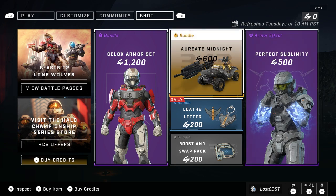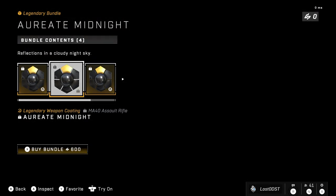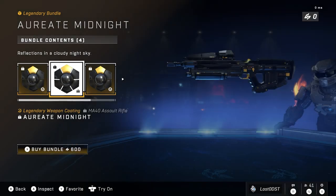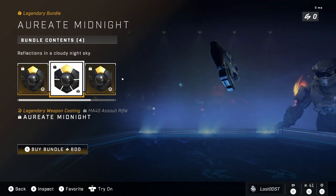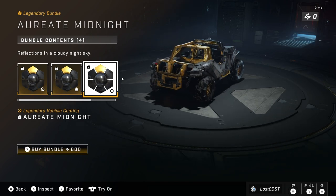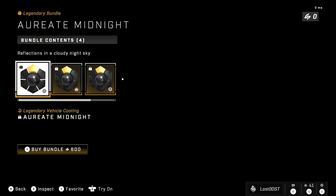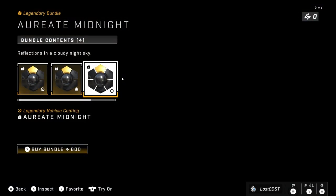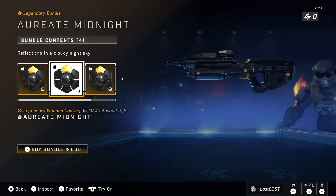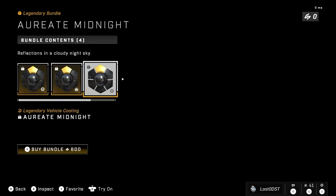Moving on to the other bundle, we got our Crit Midnight — probably pronouncing it wrong — but it's like a black and gold kind of skin. It looks a lot like the Rockstar skins to be honest, so that's kind of underwhelming. Honestly it looks exactly like it. But at 600 credits I think this is pretty fair. You get skins for the Warthog, you get the Sniper Rifle skin, the Razorback, and the Rocky Hogs, so I think that one's pretty fair.